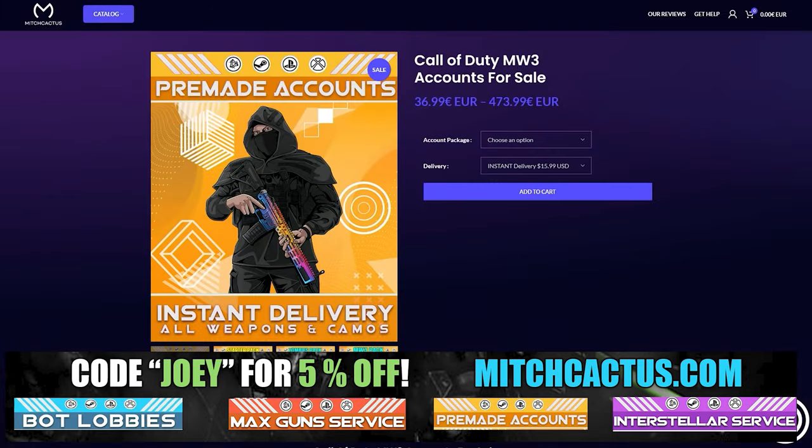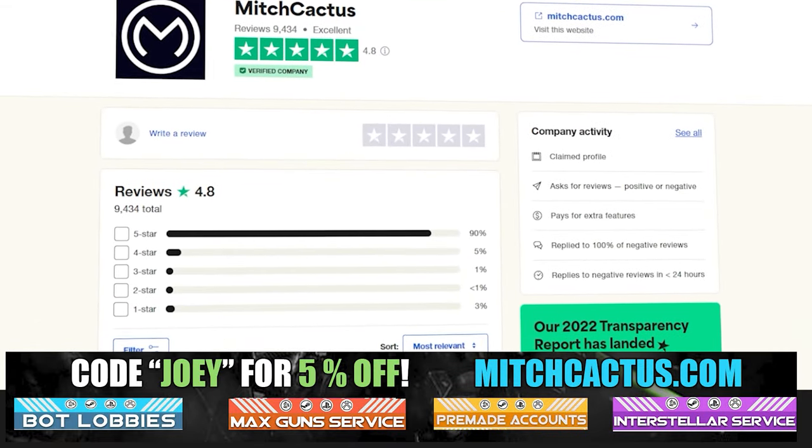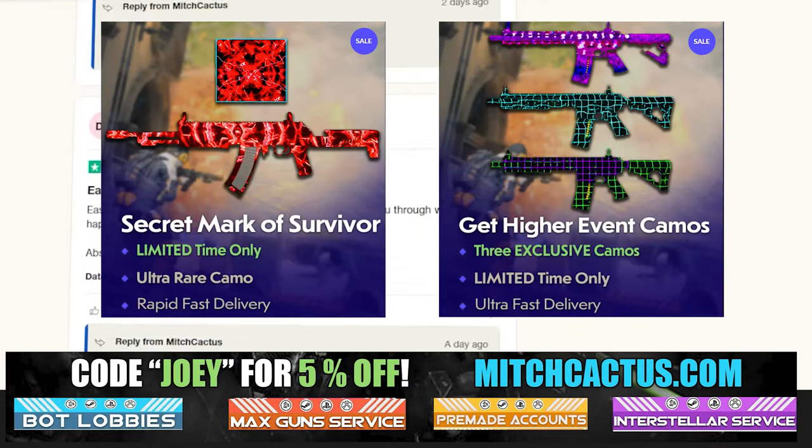He's also got pre-made accounts for Modern Warfare 3 and zombie schematics boosts. You got the nuke skin boost. Over 10,000 customer reviews you can check out yourself. Go ahead and use code Joey for 5% off — links in the description.